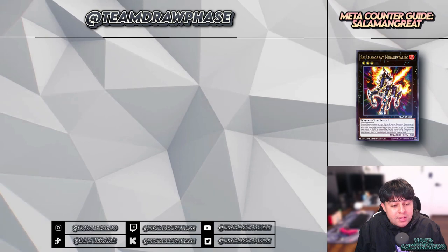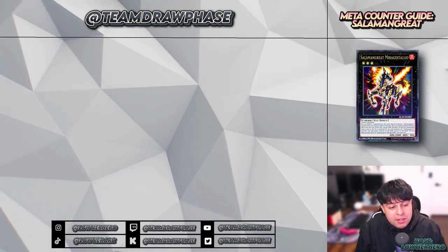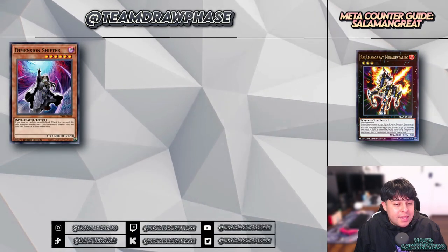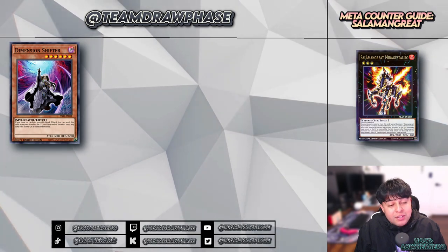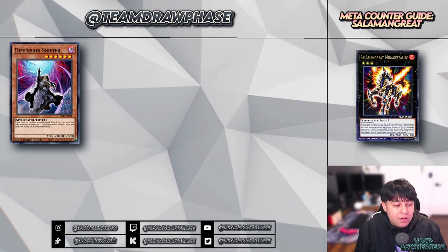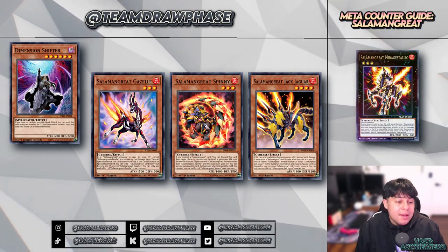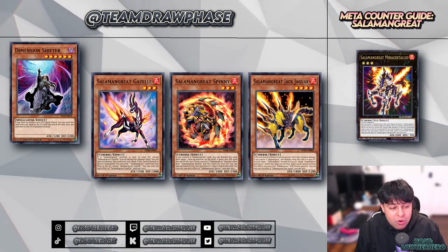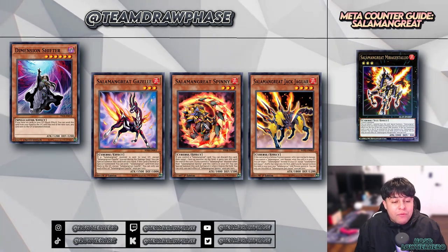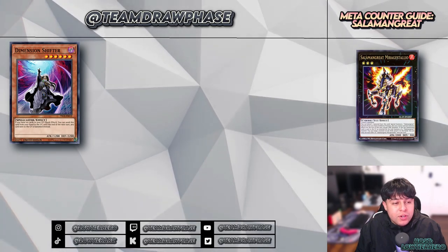The ranking of cards is subjective; we will provide a ranking at the end based on our experience and opinion. The first card on our list is Dimension Shifter — you send this card from the hand to the graveyard and until the next turn, any cards that would go to the graveyard are banished instead. Salamangreat heavily relies on the graveyard — Gazelle, Spinny, Jack Jaguar all need to interact with it to function optimally. By turning all graveyard-bound cards into banished cards, you effectively cut off a significant portion of the Salamangreat strategy.